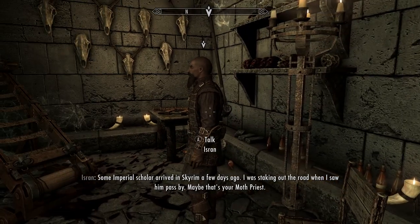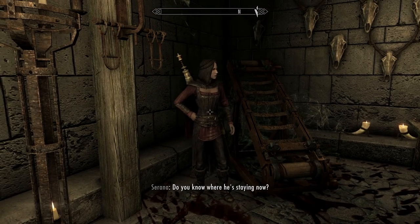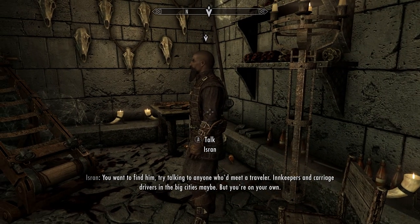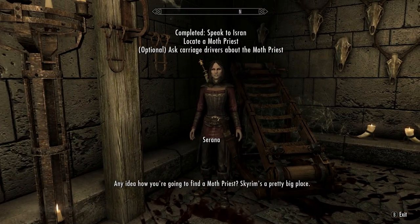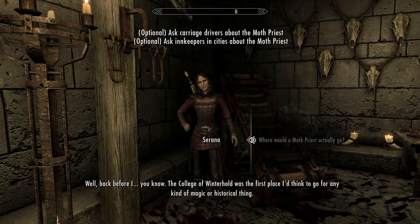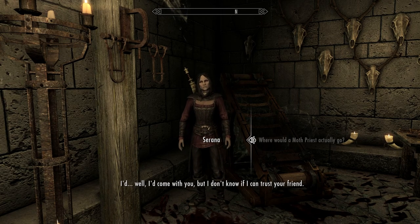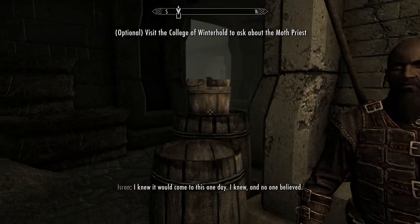Serana mentions some imperial scholar arrived in Skyrim a few days ago — maybe that's our Moth Priest. Isran says he won't waste men looking and to try innkeepers and carriage drivers in the big cities. Serana suggests the College of Winterhold as the first place she'd think to go for any kind of magic or historical information — the wizards know about all kinds of things. She asks if I want her along.